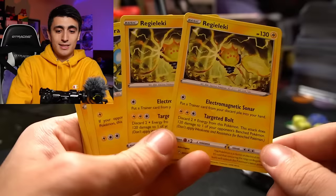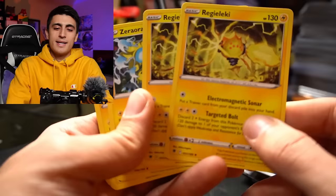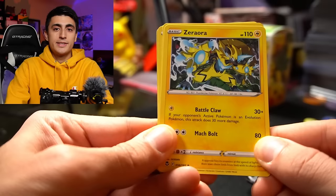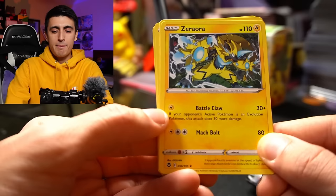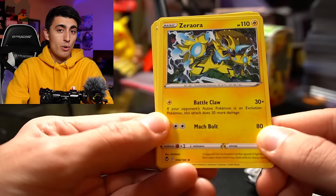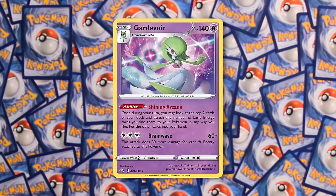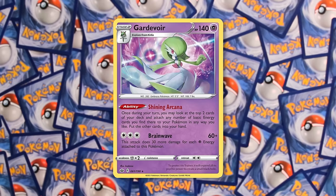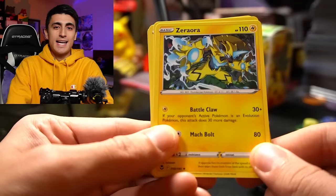I would take Reguleki out and put in some other Pokemon instead. Next up we have Zeraora. Zeraora is amazing — I've personally been using Zeraora for about the last six or seven months as one of my main free retreaters. Zeraora has 110 HP and two attacks: Battleclaw and Mac Bolt. Battleclaw does 30 damage for one Electric, but if the Pokemon you're attacking is an Evolution Pokemon — like a Shining Arcana Gardevoir — you do 60 damage instead, which is often enough to knock it out since it typically has 60 HP or less. You can just bring in Zeraora, attach one energy, and knock it out.